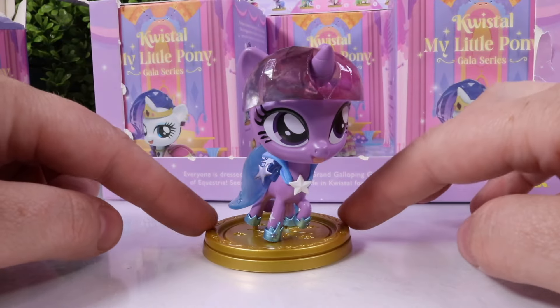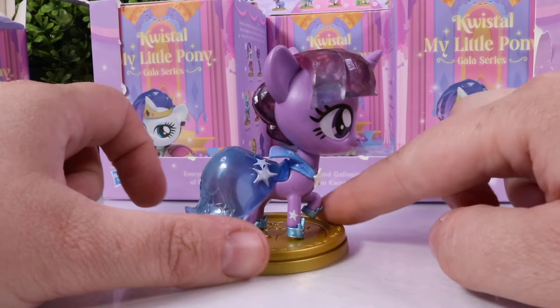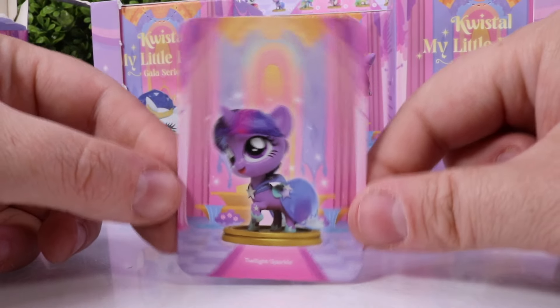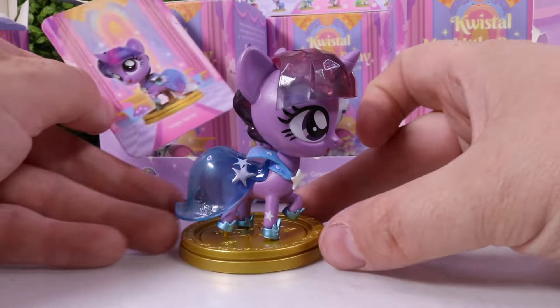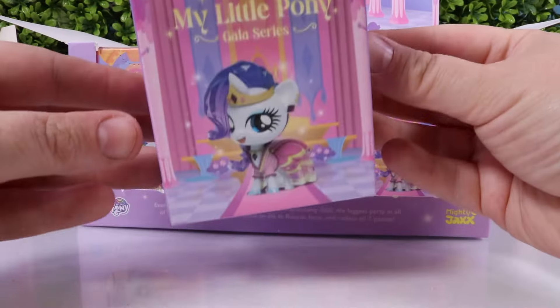Here is the first pony we got — crystal hair, crystal cape. All of these characters also come with a collector's card that matches the pony you collected. In this case, since we have Twilight Sparkle, we have a Twilight Sparkle card. Moving on to the next one.